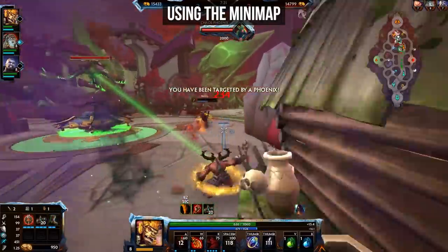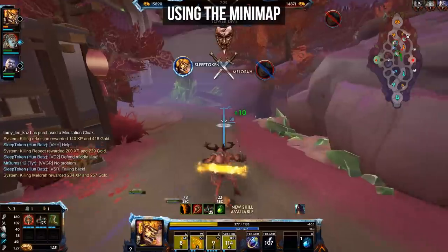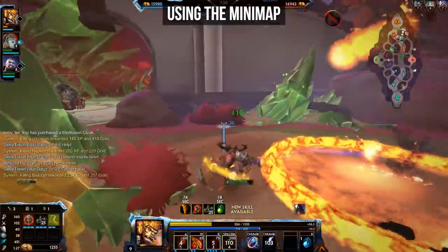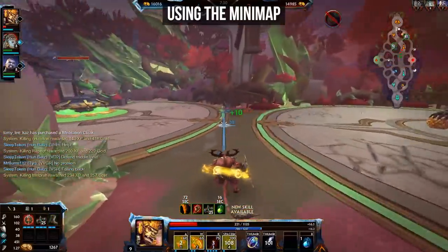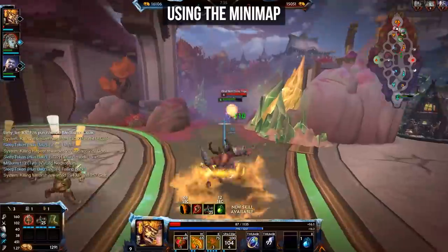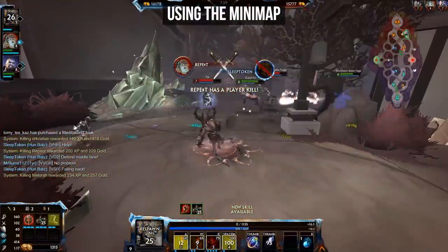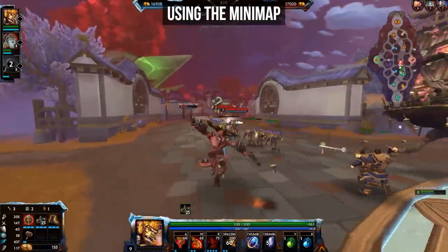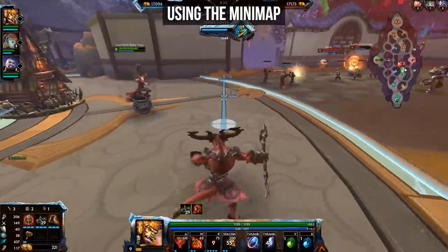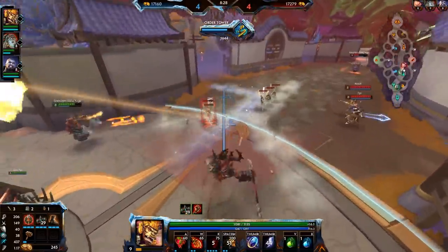I do understand that this is not easy as a beginner, while you're still very focused on looking at your lane, or even in other modes outside of Conquest, looking at whatever is going on around you. But it does help to try and remind yourself as often as possible to look at the minimap, because it will definitely give you benefits in the overall game, and in how quickly you advance as a player as well.